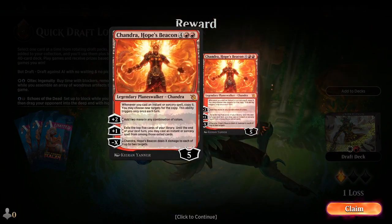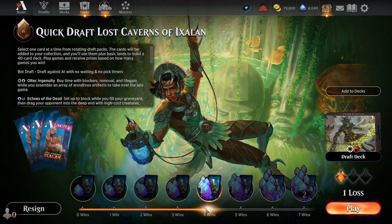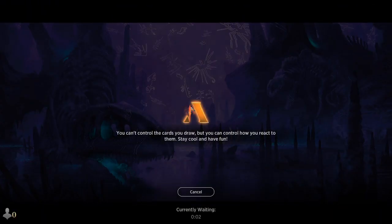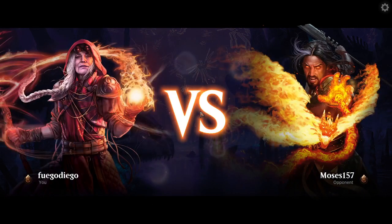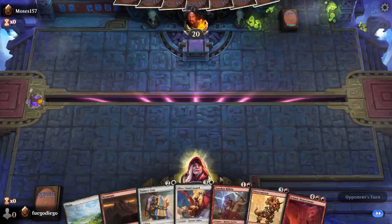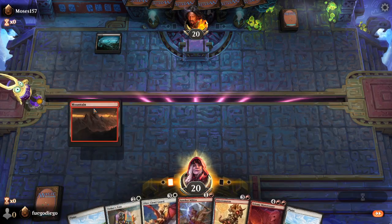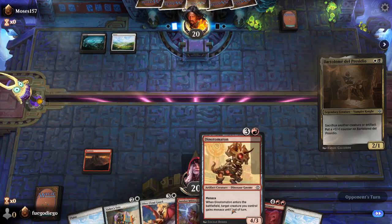That was game five - we'll go to game six here and see if we can squeak another one out. Little Chandra there, let's go. Alright, we've got two colors, we can cycle, we can do all this - I think we keep this. There we go, we got a third land so we've got two, three, we've got options on four.